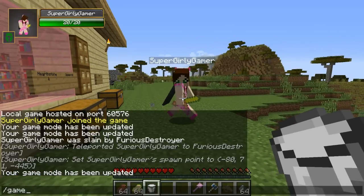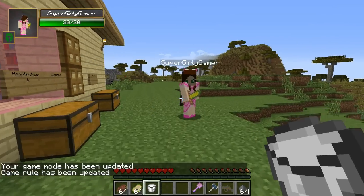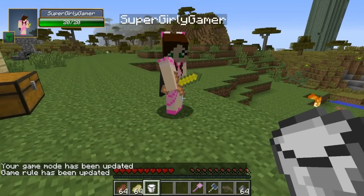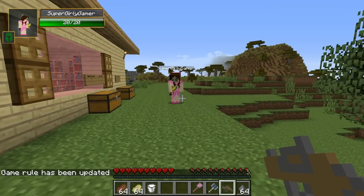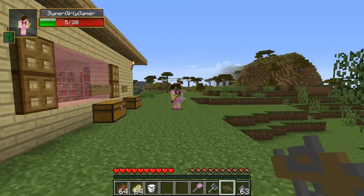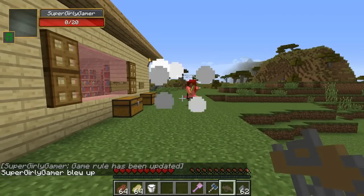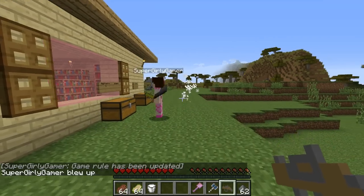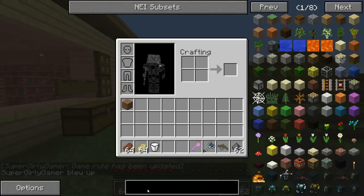Why don't you put gamerule keep inventory on? Because there's gonna be a lot of death today. That's the shortest sword I've ever seen. I know, isn't it so cute though? Alright, did you do it? Ow! Oh my god, that's awesome! Wait a minute, did you see that? Do it again! That was pretty awesome. Alright, for a gun, this is pretty cool.